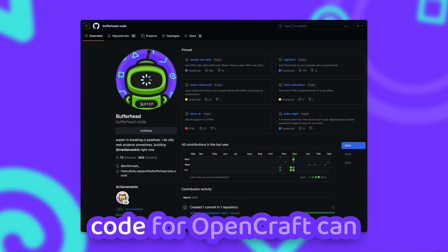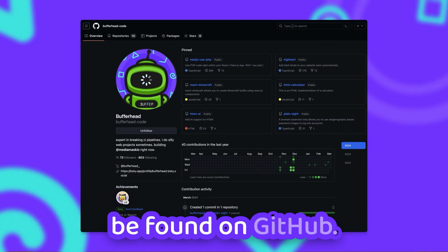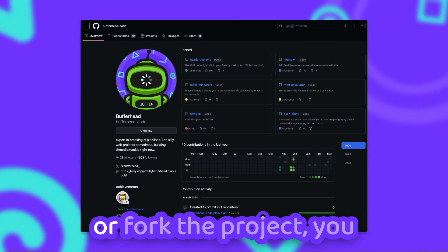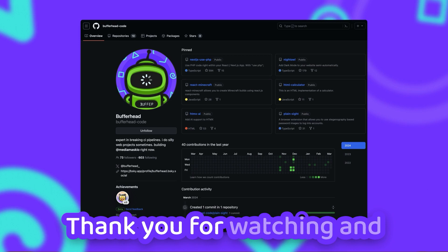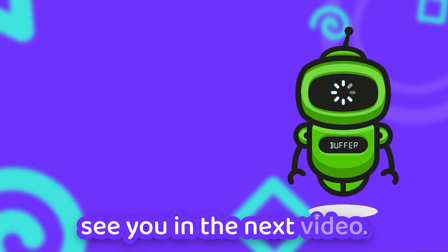As promised in the beginning, the source code for Open Craft can be found on GitHub. If you want to contribute or fork the project, you can find the link in the description down below. Thank you for watching and see you in the next video.